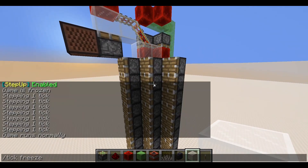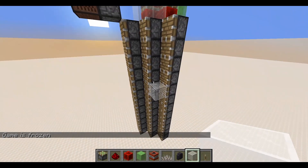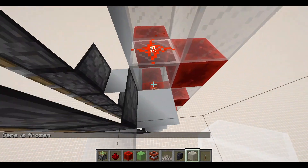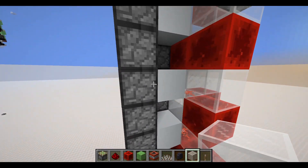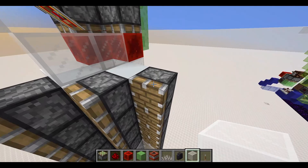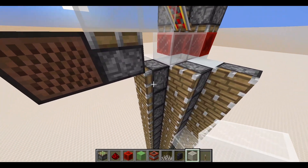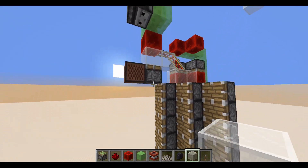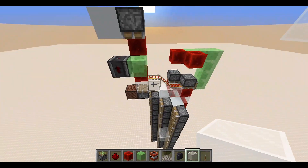Here's how it works. I'm going to freeze the game. When I place a block, it's going to update these pistons that are being powered by this redstone dust right there. If these pistons extend, they update these ones, and if these pistons extend, they update these ones. They're going to reach this piston either way, and this piston right there is quasi-powered, so it's going to go up.